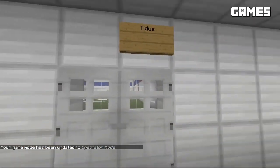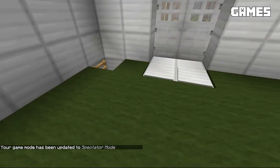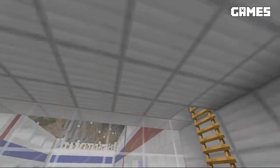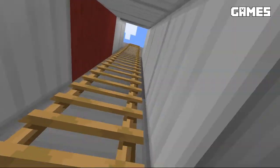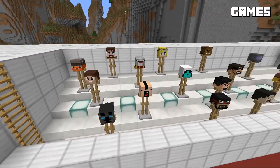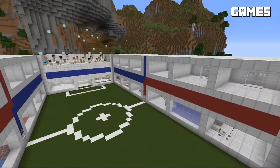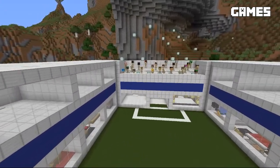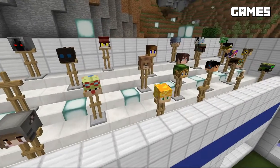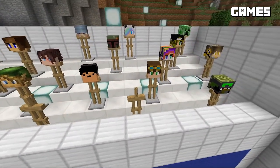Last but not least we have Titus, who went with a simple design of just some carpet. Then he's got a ladder going up to the roof, where we have a bunch of Minecraft YouTubers on one side, and I believe the other side we went with players on our server. You can take a look at those guys — looks like a couple of them are missing heads, not sure what happened there.